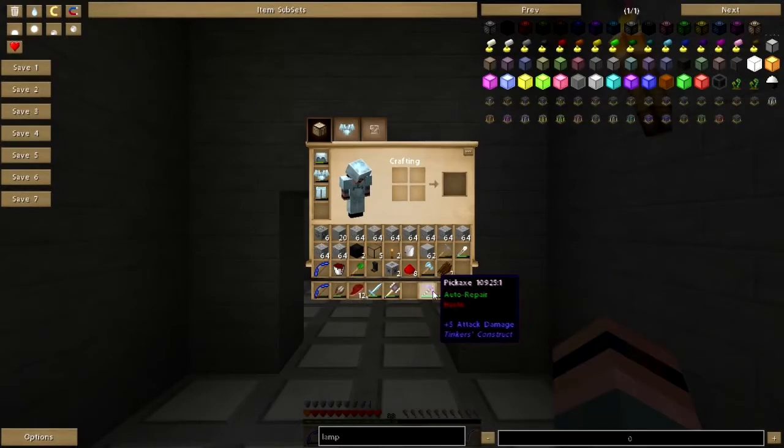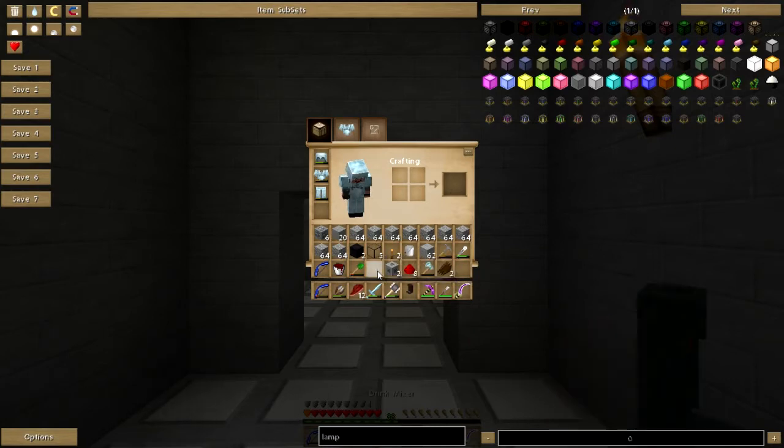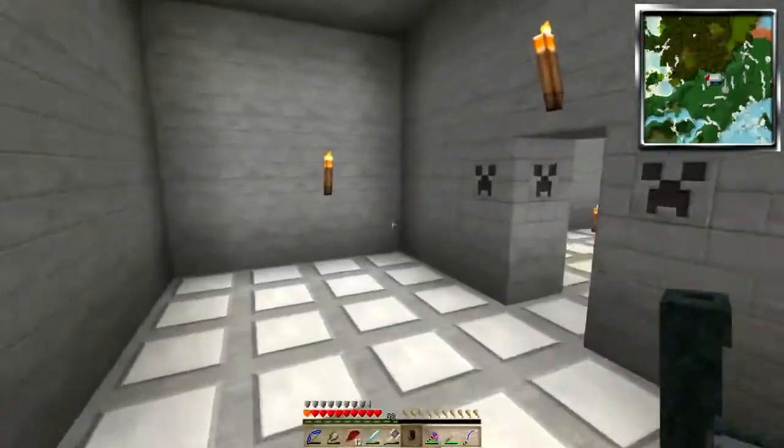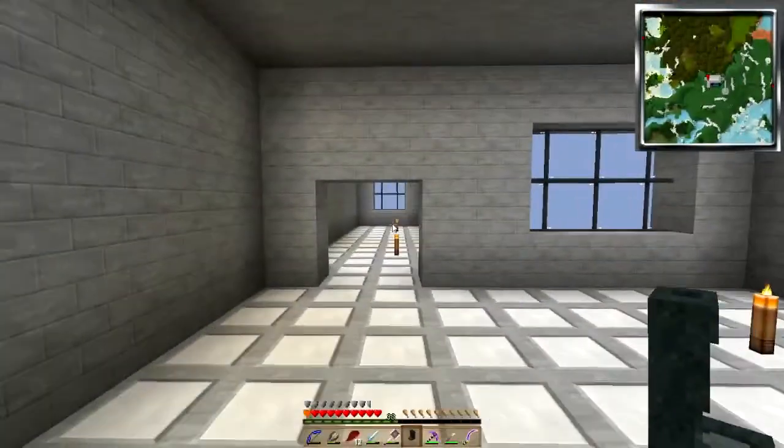As you may notice, I have some new tools here. I've got a Manyullyn pickaxe with some redstone and some moss balls on it, and I used a cactus guard on the cutlass. I haven't really had a chance to try it out on anything yet. But anywho, we're going to work on the kitchen today.